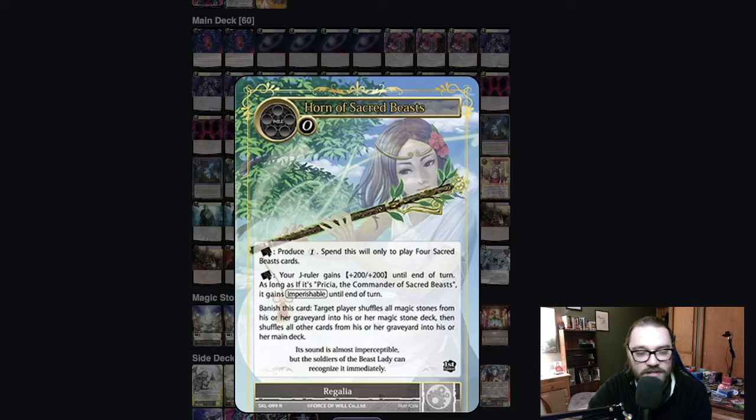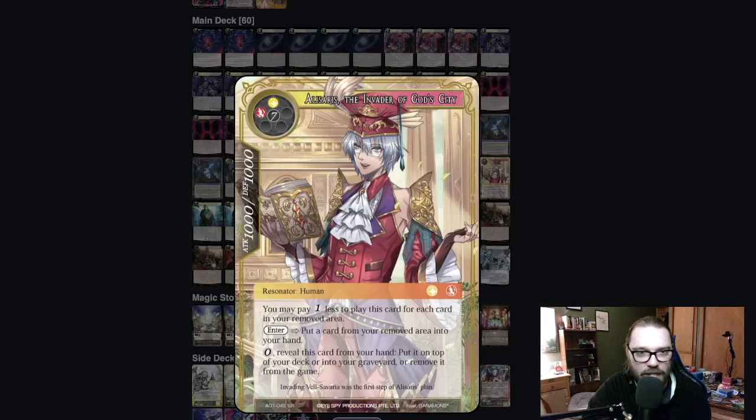He's also playing two Horn to shuffle his graveyard back into his deck — really powerful for Tree decks in general. He's also playing a couple of copies of Allosaurus, Invader of God's City. For zero, you can put this card on top of your deck, so if your opponent manages to deck you out, you have another card to draw and you just don't die to the game state situation. Though there are small ways to get around that, so you've got to be careful how you use this card.